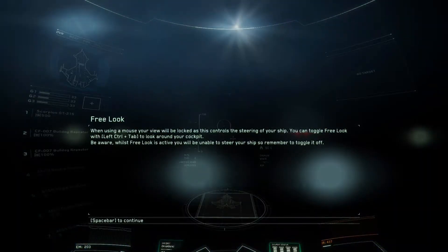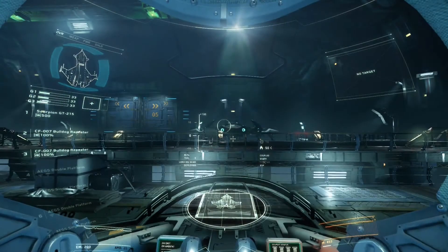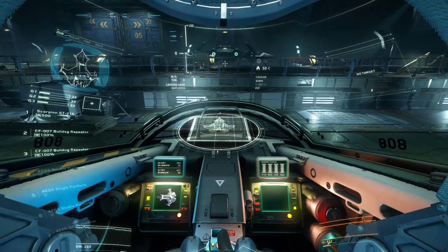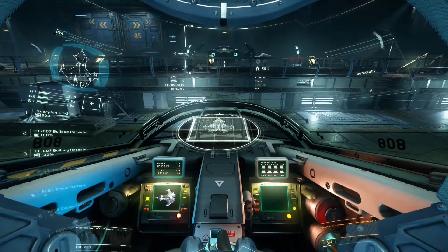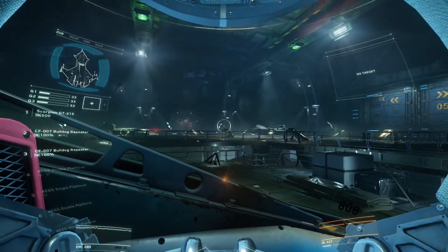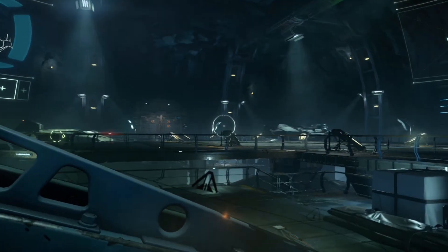Begin scan. You'll notice that the majority of your systems are disabled. I'll be controlling when they're on and offline to simulate potential scenarios and combat situations. Let's get ready for takeoff. I'll do this step by step to show you how it's done. Look over at me and watch what I do. Systems, check. Engines, check.